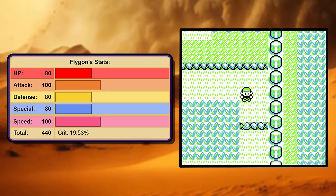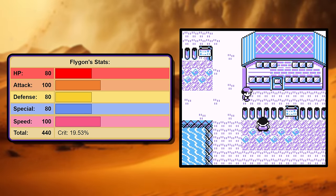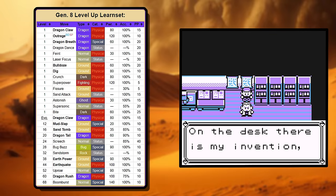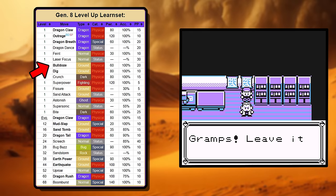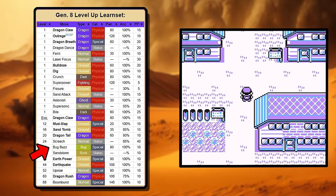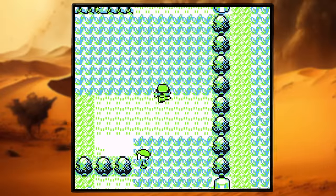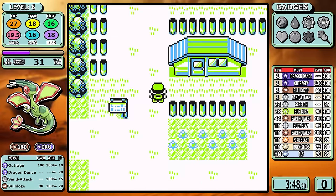When you look at the stats, this little dragonfly doesn't have anything that's going to blow your mind, but it's all 80s or 100s, which is more than fine. Today's moveset is going to be modeled off of Generation 8, specifically Brilliant Diamond Shining Pearl, mainly because of Outrage. Other moves include Bulldoze for an early ground move, Bug Buzz so I can cry about Flygon not actually being a bug type, and Dragon Dance — because is a dragon really a dragon if it can't dance? Combined with that medium-slow leveling group, this one was a blast to play.